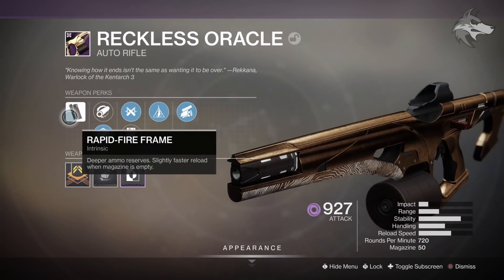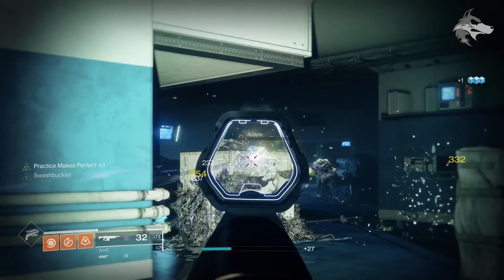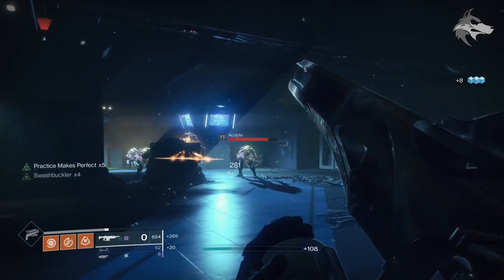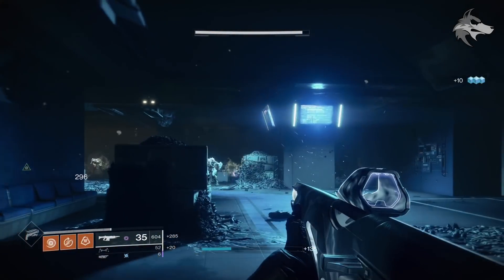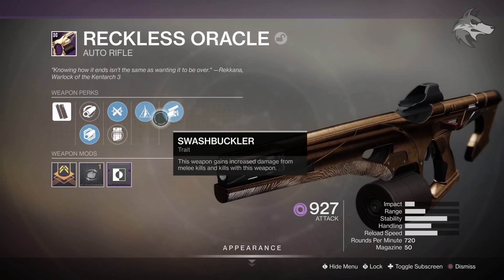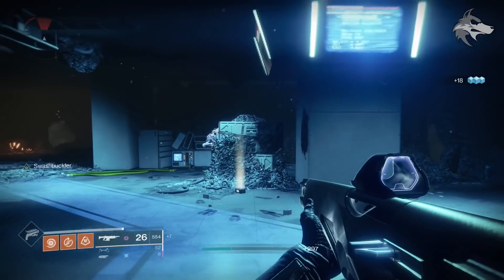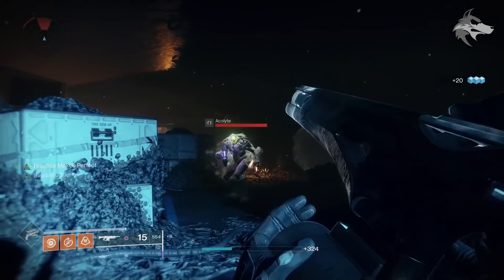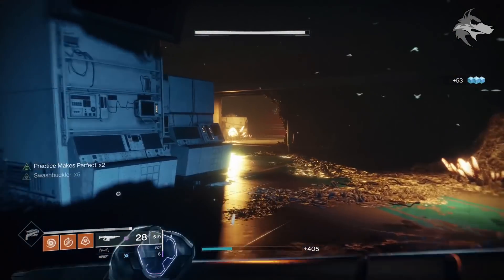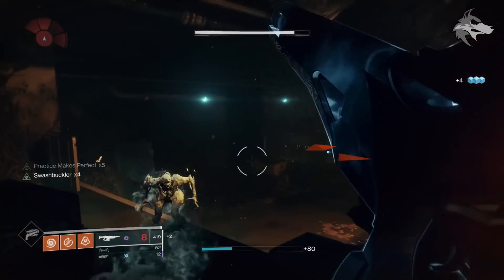There is the raid auto rifle, the Reckless Oracle, and this is a rapid fire frame auto with void damage — man, I haven't used one of these for quite a long time. This roll has hammerforged and polygonal rifling, which is pretty standard but both good options for this weapon, and it rolled out with ricochet rounds and a light mag. It also has mulligan, which is pretty curious — you can sometimes see it refunding a little bit more ammo back into the mag. It can also roll with swashbuckler, and the way the weapon handles at base feels pretty solid on console. I'm going to be completely honest, I'm not the biggest fan of auto rifles in general, but this one was surprisingly enjoyable to use.